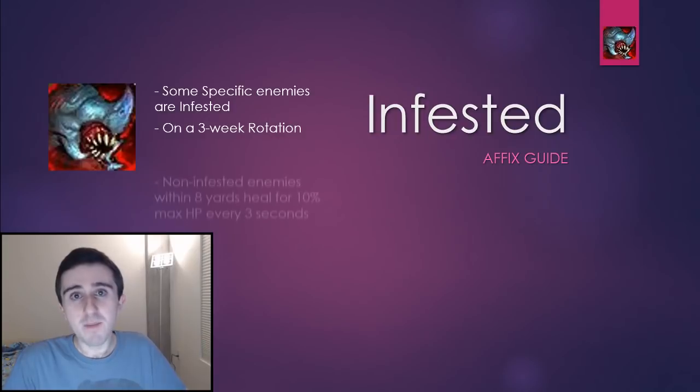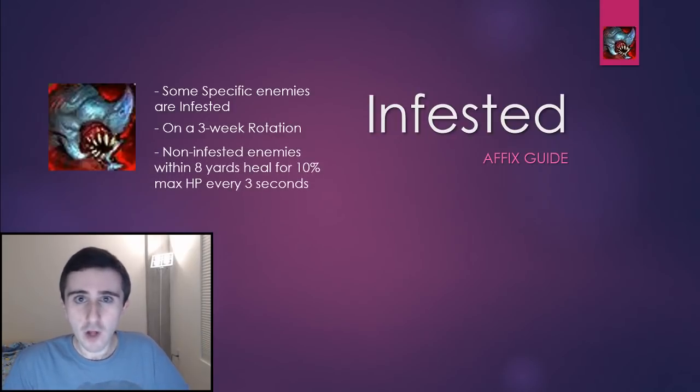Enemies that aren't Infested, but are near an Infested enemy, get a buff called Regenerative Blood that heals them for 10% of their max HP every three seconds. The important thing here is that since it keys off max HP, if you're fighting enemies that have a low health pool, you can sometimes just tank them while they still have Regenerative Blood and still kill them through it.